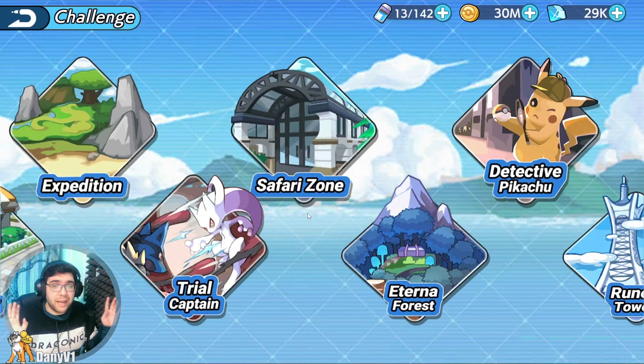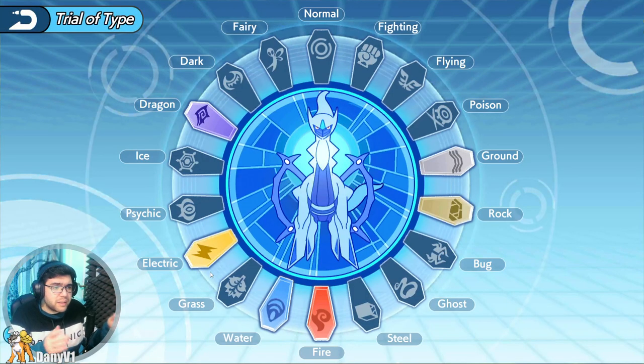Usually, Sandbags and Hyper Training are unlocked when you unlock the Trial Captain game mode, and this is where we start talking about how to get Sandbags.